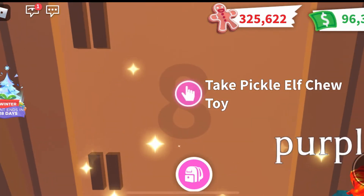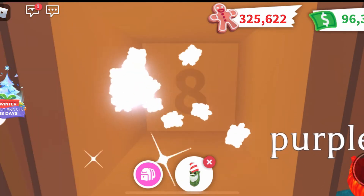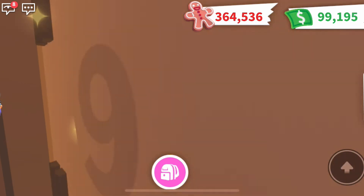Behind door number eight we got the pickle elf chew toy, which was an uncommon toy. And behind door number nine we got another 300 bucks.